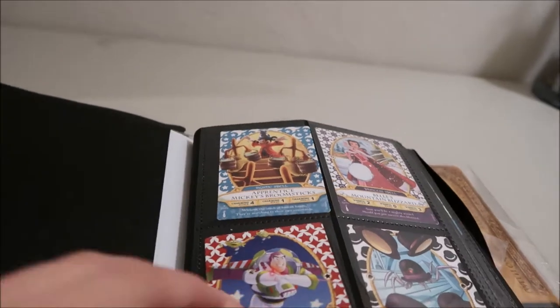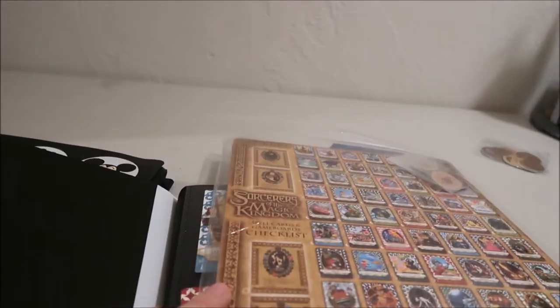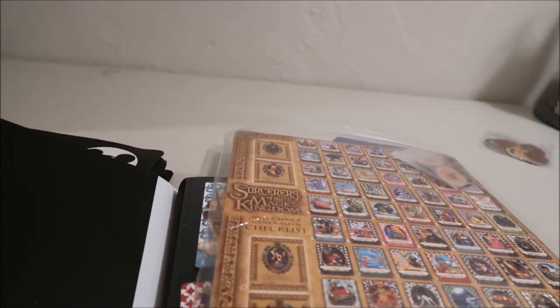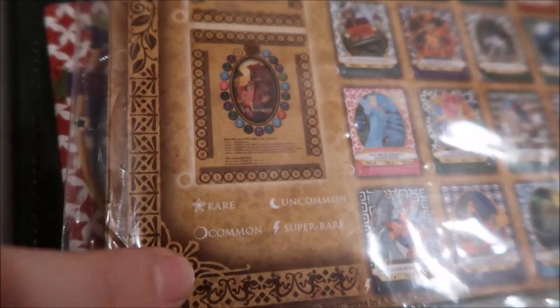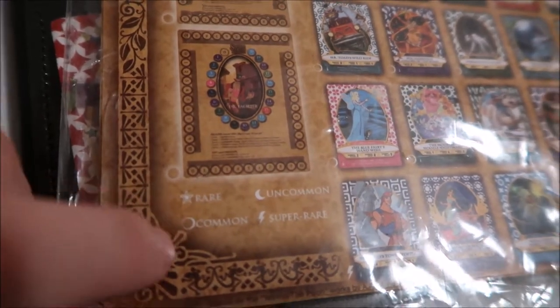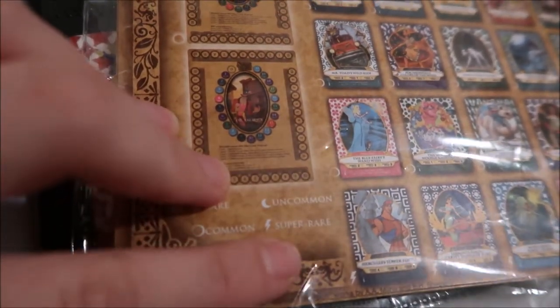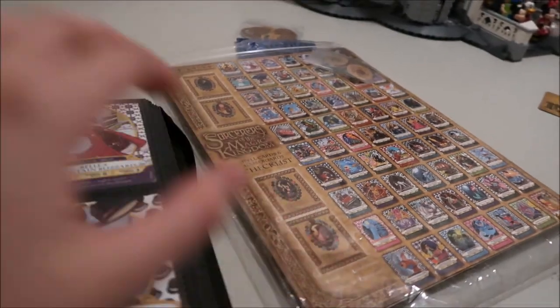There's three different card types — they're all on the back of these cards. There's rare ones that have the little star on them, uncommon that have the moon, common which is the full moon, and then super rare are the lightning bolts. The super rare are cards that you buy when you buy those packs — these are like the play-at-home packs.